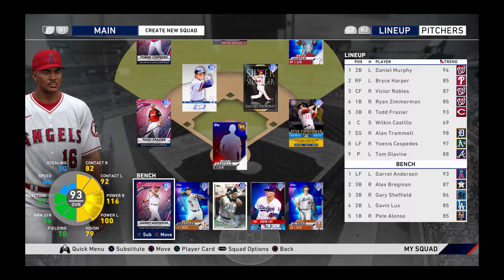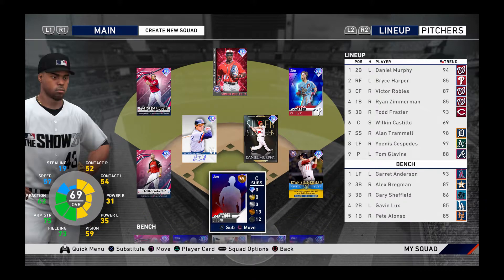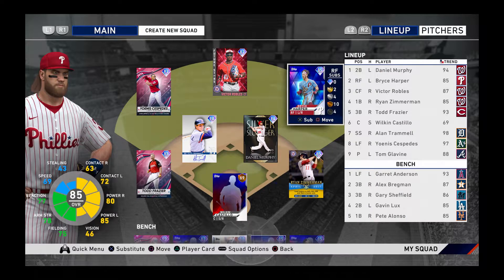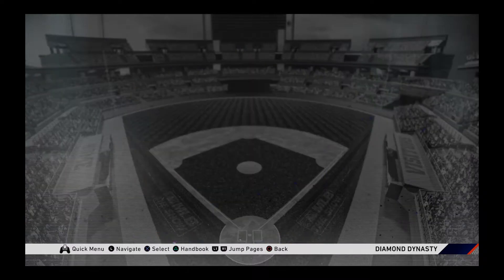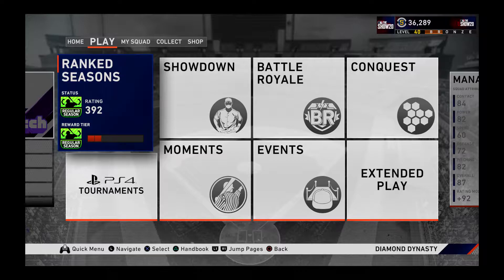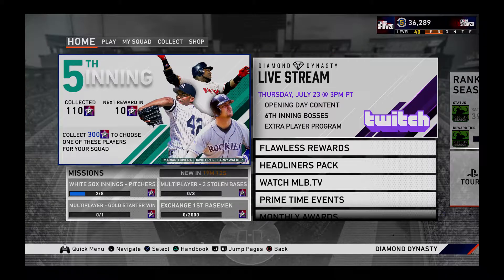I've got Garrett Anderson here, and all I really need now is a catcher desperately. In my opinion, I also need a first baseman and a right fielder, because I'm sorry — I can't hit with Bryce Harper to save my life. I know in the last video with my gameplay I couldn't hit with anybody, but I played a game earlier in battle royale and we won, so that's all I gotta say.